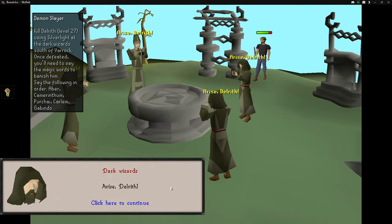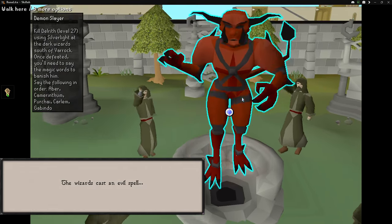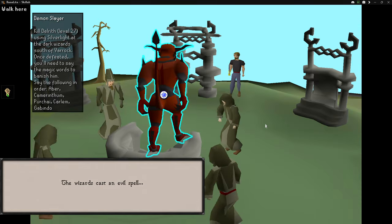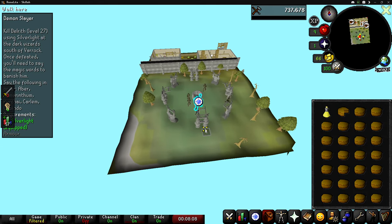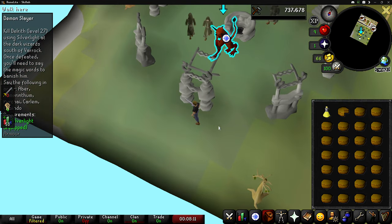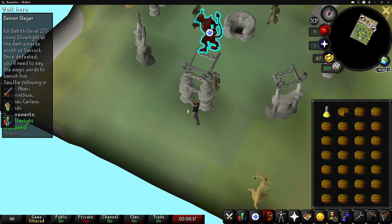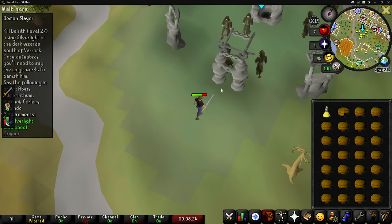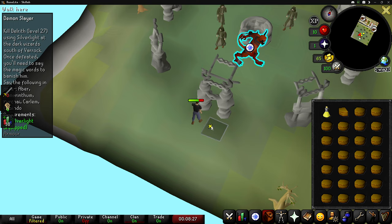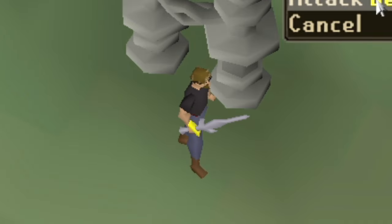Okay, so they can't attack you during the cutscene — that's good to know. So once this cutscene's over, I think I'm going to try to hide behind one of these wall things and maybe wait for Delrith to wander by. Not sure if he will because I haven't done this quest in forever. Every time I leave and come back, it resets the instance — that's very good to know. If these wizards keep attacking me before I can fight Delrith, I'll just leave and come back over and over again.